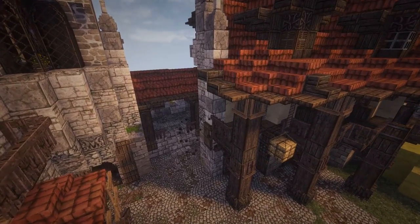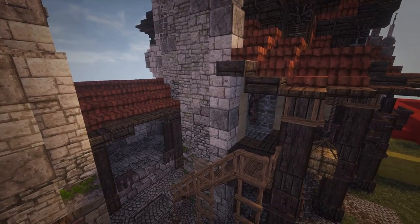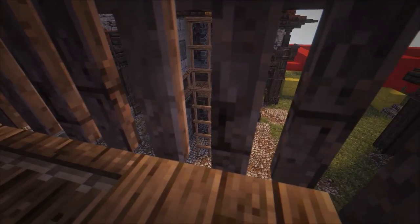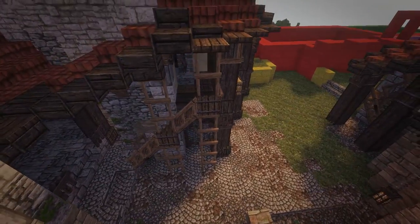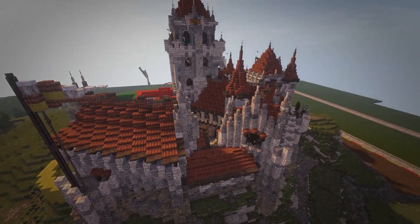Right here I decide I want to build a stairway leading up to the side of the balcony. The reason for that is to not take up so much space on the inside — I decide just to build on the outside so we don't take up any unnecessary space on the inside. Pretty self-explanatory.